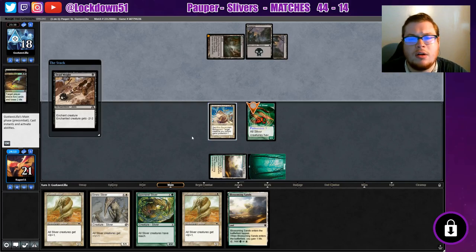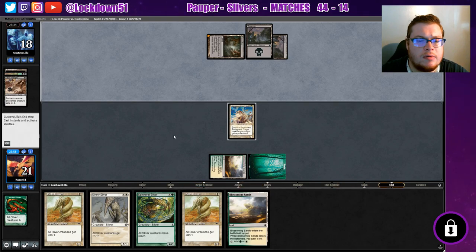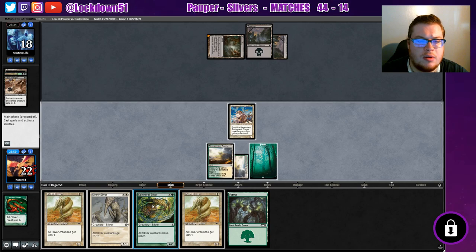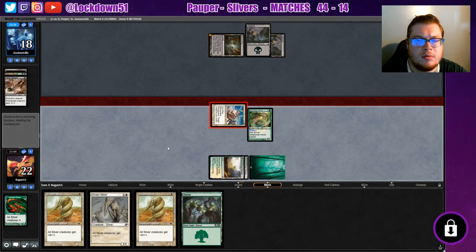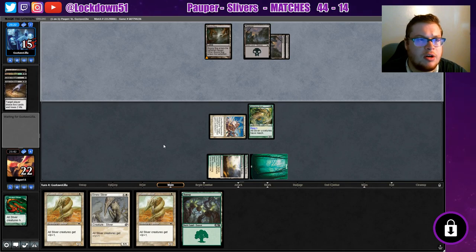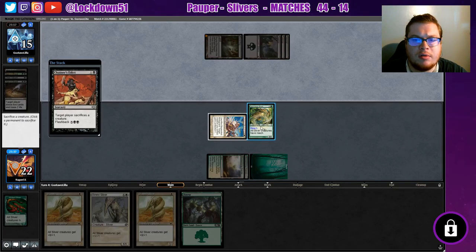There it is — Dead Weight. So you're gonna double up on me here. It's either I try to protect and lose this one, or I allow this and then go for the other one anyway. It seems like they have another one in their hand. I'm gonna let this happen. They're playing patient, which is fine. Let's just go ahead and play Spinneret. I've got plenty of lands, that's for sure. No Sign in Blood again. Sure, I'll take out the Spinneret.